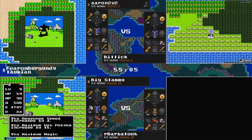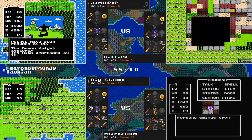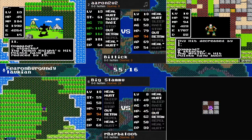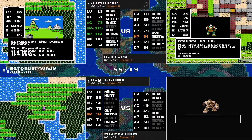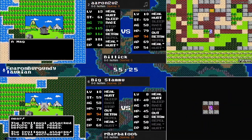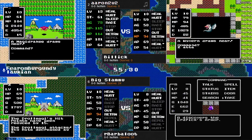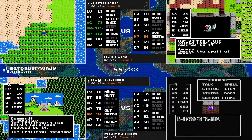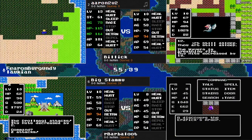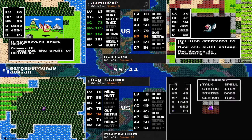Big Slamu now picking up what I believe is his third or maybe even fourth Metal Slime of the seed. Barbaloot heading in the direction, and there's a gold man. Doing the smart thing and topping off, and there's the armor. There's the pause for a few FCC unregulated words.